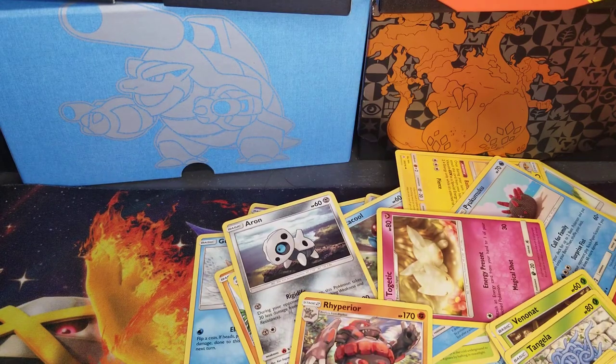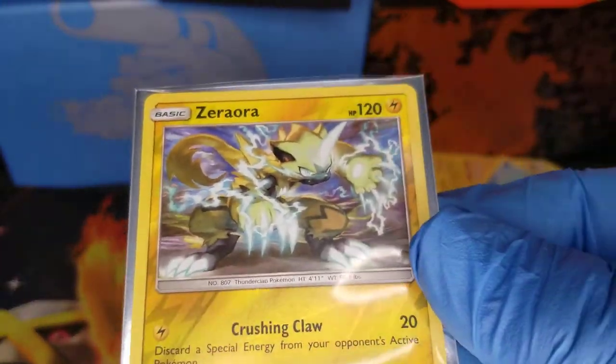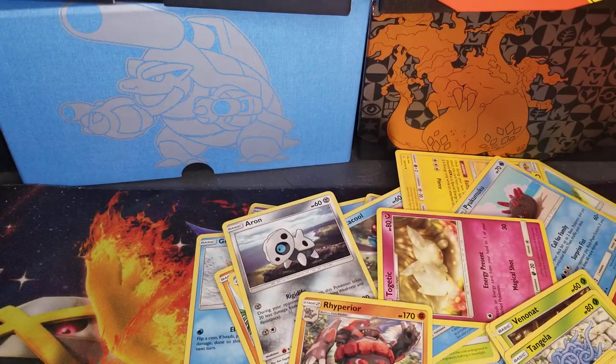Oh, he looks really nice — is there an Aurora form? Yeah, you can get him in Sword and Shield. It's hard to find him because you can only find him in dens. Someone found him only in dens? Yeah. There's one den where you might get lucky to find him, or even shiny — it's shiny, and white.